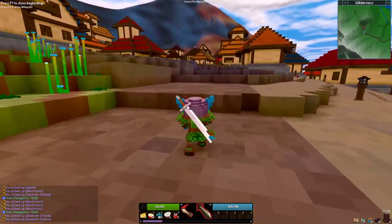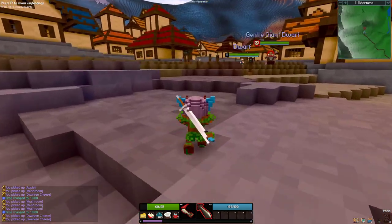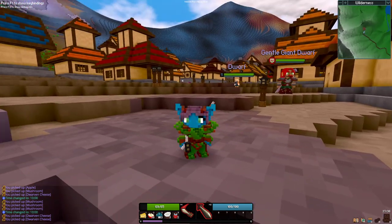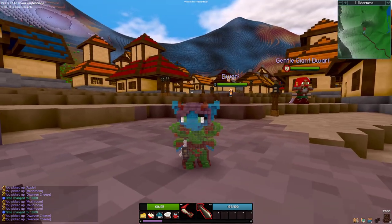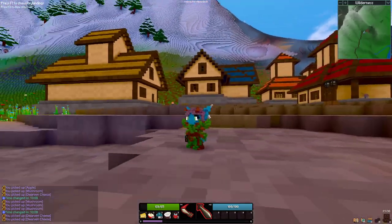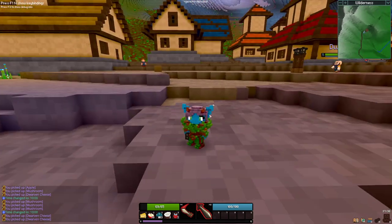The three armor sets that I've made are all called the twiggy sets. They're made from twigs and leaves. This is the middle set. There's a set that's a little bit plainer than this - it doesn't have the fancy curls on the shoulders and little sticky bits on the gloves and stuff. So this is the middle tier set.